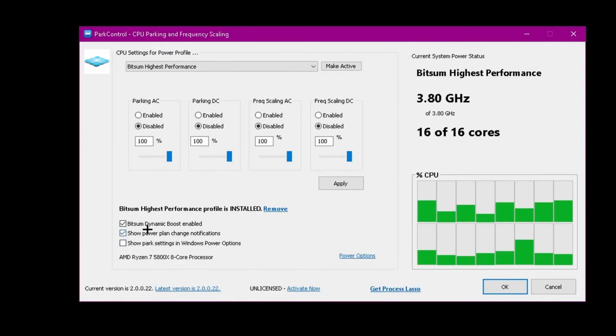Come down here and click 'Dynamic Boost Enabled' — make sure this is enabled. Basically, what this does is it disables any threads that are not in use while you're on the Windows desktop. So when your computer is idle it shuts off what you don't need, but while you're gaming it gives the best performance possible.